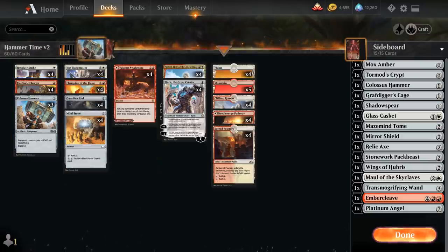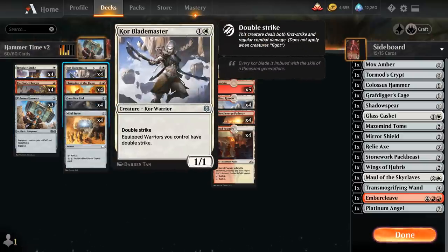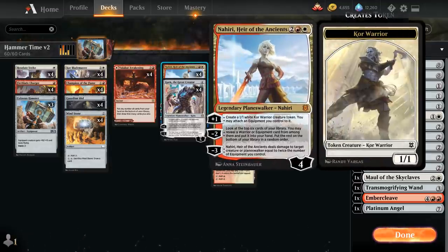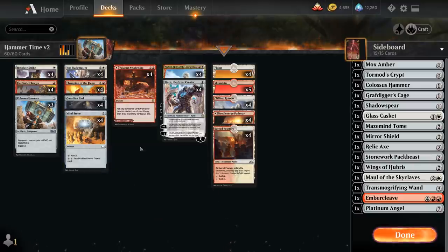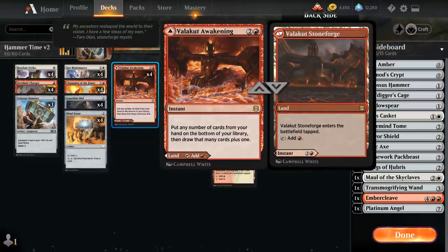At 2 mana we've got the full playset of Core Blademaster — a 2-mana 1-1 Double Strike giving equipped warriors we control Double Strike as well. So even if we don't equip the Blademaster itself, if Nahiri equips one of the warrior tokens, we still get a Double Striking token. Champion of the Flame with built-in Trample makes it much more difficult for the opponent to chump block our giant creature. We also have our Artifact Ramp with Guardian Idol and Mind Stone, and still the full playset of Valakut Awakening.